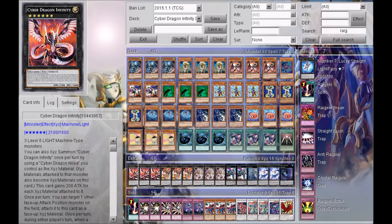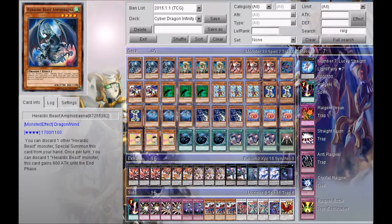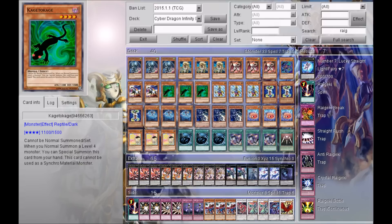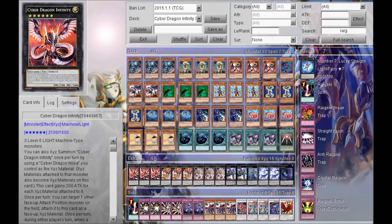Hey, what is going on guys, it is your boy Omega Blank Page coming at y'all with another video. What you guys are going to watch today is my Cyber Dragon Infinity deck profile. This deck has little to no ease getting out Cyber Dragon Infinity, and you can basically get out a Cyber Dragon Infinity at least once per turn as long as you have three monsters in your hand.